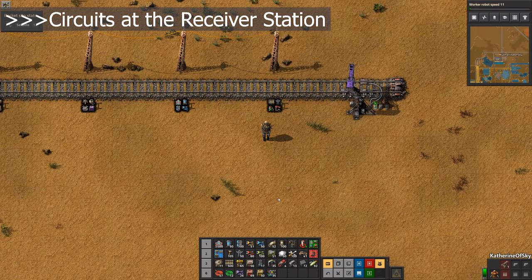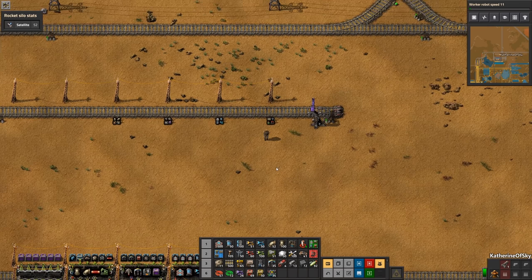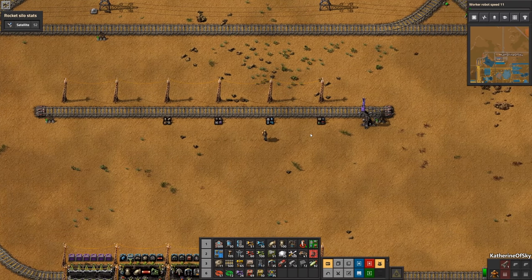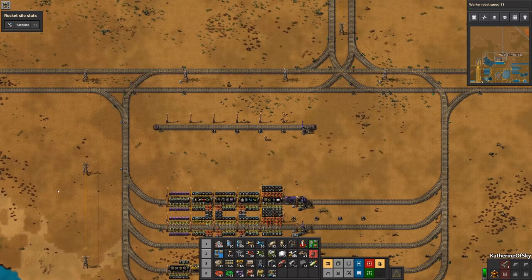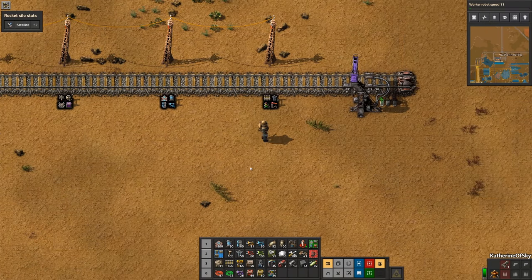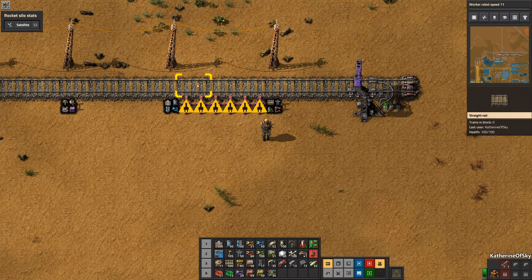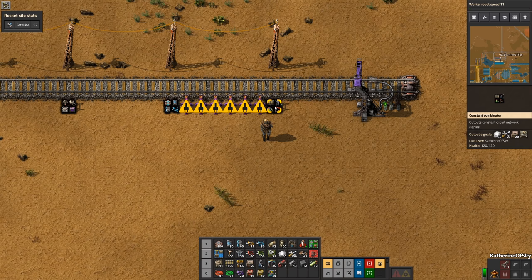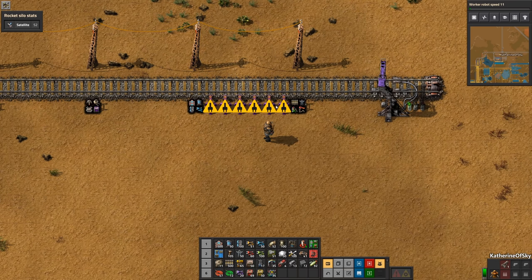Setting up the destination station requires some circuitry, but I will explain each step so that you can easily set it up yourself. Go to your outpost destination and place down the blueprint with the combinators, and put power poles on the opposite sides of the track. For the purposes of this tutorial, we're just going to put it right next to our main base so the robots can help us build this. Now place down six purple filter inserters to the left of the combinator — we're going to work with one car at a time. Do not use stack filter inserters, and make sure these inserters face away from the train.